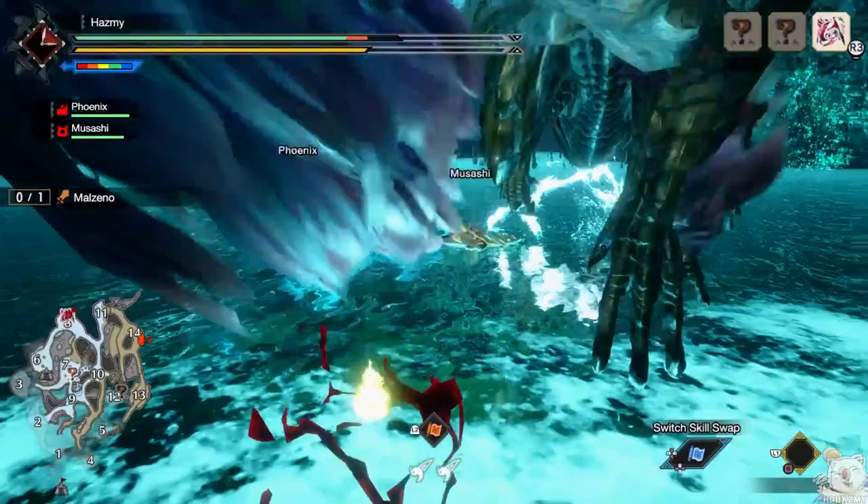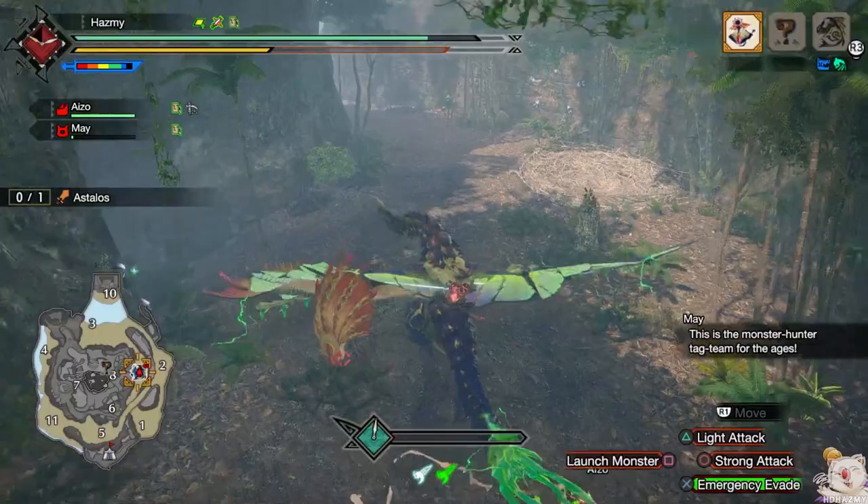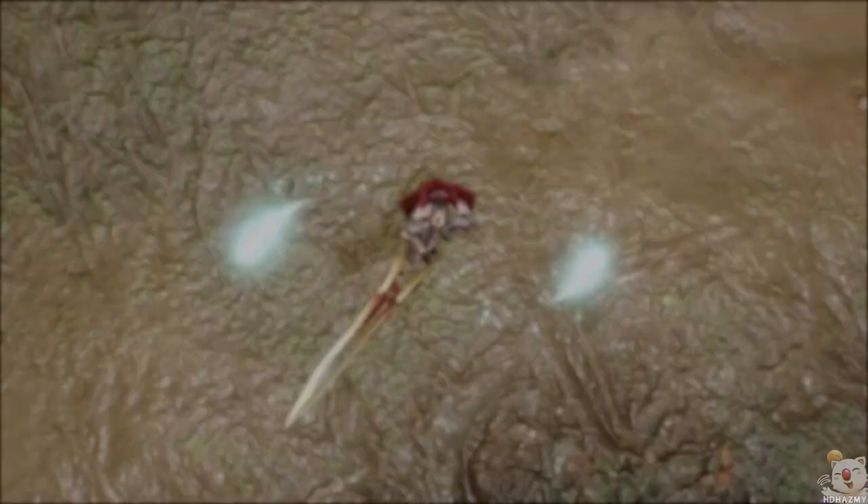This is definitely more open-ended than the Blastoad, but if you use it smartly it will give you another free damage window where you don't have to worry about Malzano's powerful attacks. Marionette spiders are also the perfect opportunity to trigger the other new endemic life — the starburst bugs you can see on the walls. If the monster is launched into them, they will explode dealing large amounts of bonus damage.